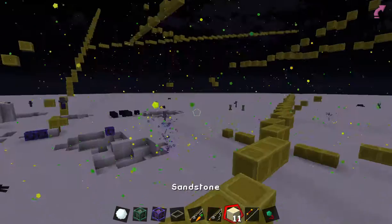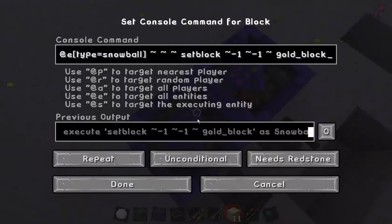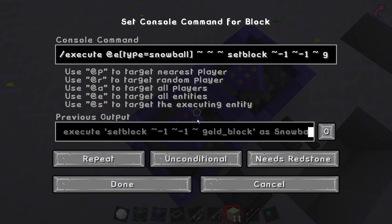I don't think it has to be behind it but it works better. Here's the command: it is just slash execute at entity type equals snowball, tilde tilde tilde tilde, set block tilde negative one tilde negative one tilde gold underscore block.